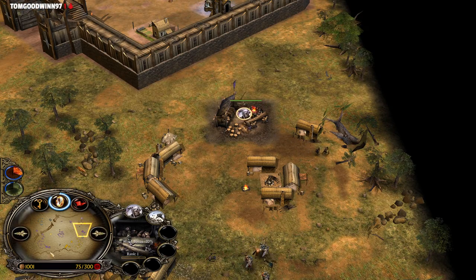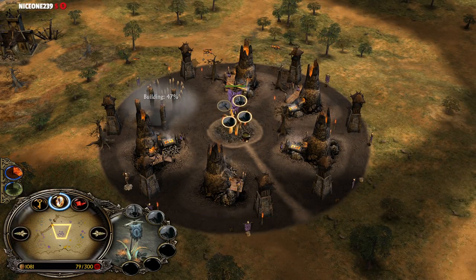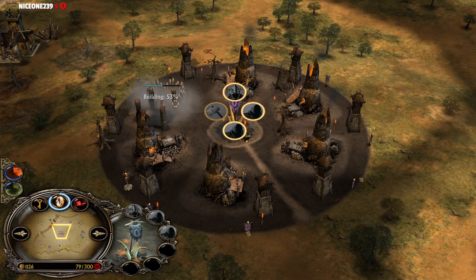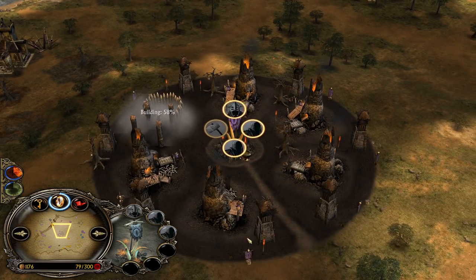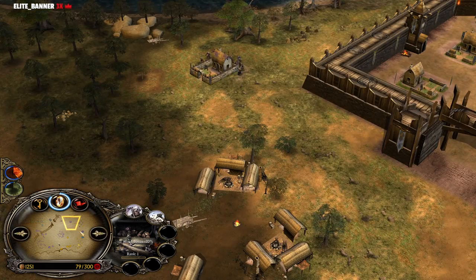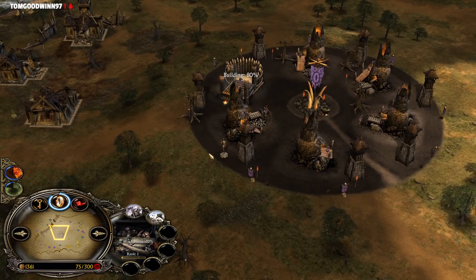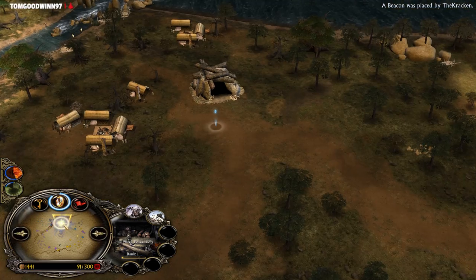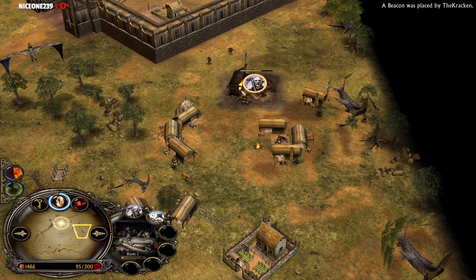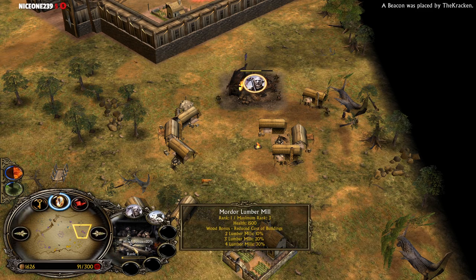The Lumber Mills are actually under control from the purple Mordor player for some reason. He's actually going for a troll cage, which is fine because you can afford both trolls and Nazguls if you have the middle camp under your control. He also has right now 4 Lumber Mills under his control, and he was able to build those furnaces and towers very cheap. Remember, in Battle for Middle Earth 1 Lumber Mills give you a wood bonus, meaning a reduced cost for buildings. When you have 4 Mills, you will be able to build your buildings 30% cheaper — which is a lot.